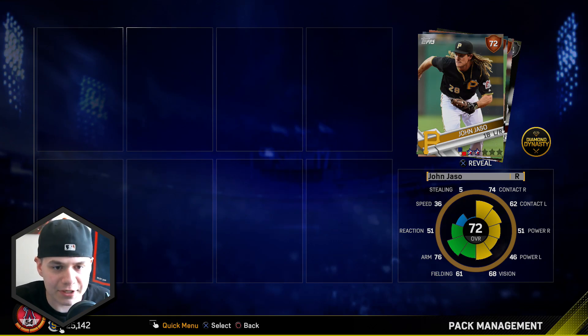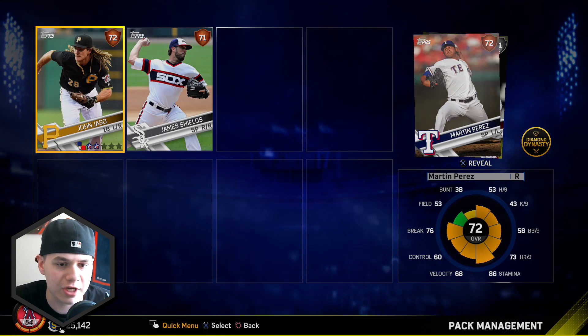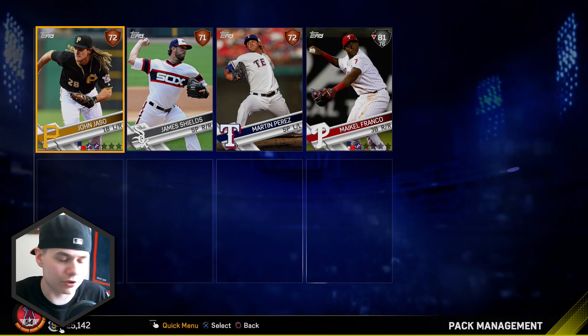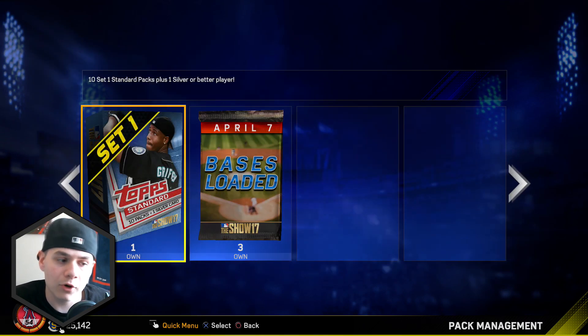Let's open up another bases loaded pack. We didn't get a diamond here, we got a silver though. We got John Jaso, James Shields, Martin Perez, and Michael Franco. He is our silver - his inside edge is down, but oh well.